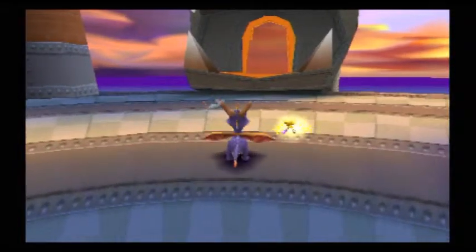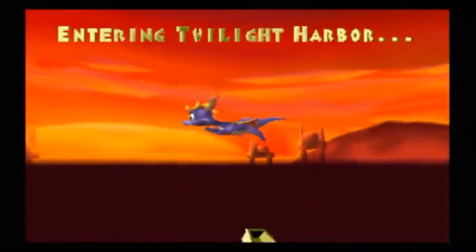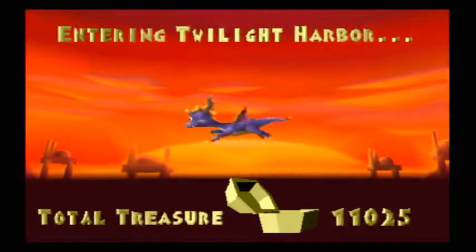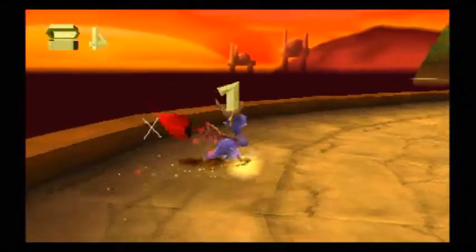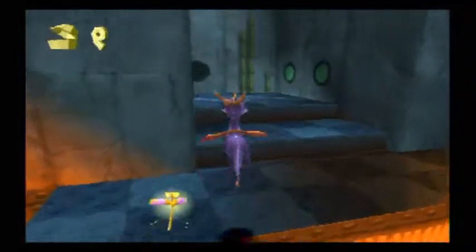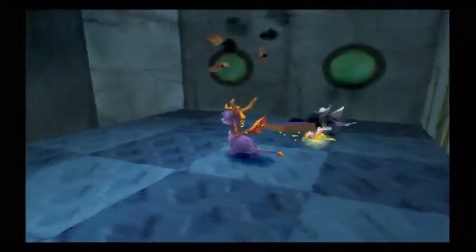Hey guys, clever disturbing back with more Spyro the Dragon. This time we're heading into the second level of Nasty's World, which is right here at Twilight Harbor. It's such a fitting name for the last regular level in the entire game - it's twilight, just like it's twilight on this LP. The sun setting in the background is really pretty. The norcs, however, are not. All the norcs are armed out with militia equipment, guns, and everything - they're all militarized.